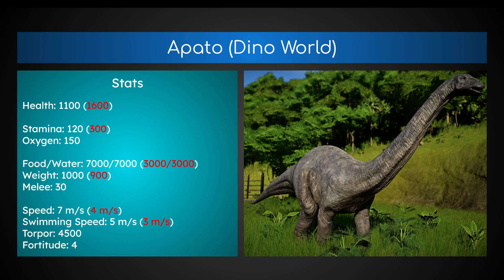The stats from Dino World compared to the Additional Creatures mod: health is 1100, down from 1600. Stamina is down from 300, because 300 is just way too much. Food and water is almost doubled to 7,000. Weight is increased from 900. Speed is increased to 7 meters per second instead of 4, since it is going to be fleeing — I thought it would be able to flee a little bit faster. Swimming speed is 5 instead of 3 meters per second. Torpor has not changed, and it has a fortitude of 4.